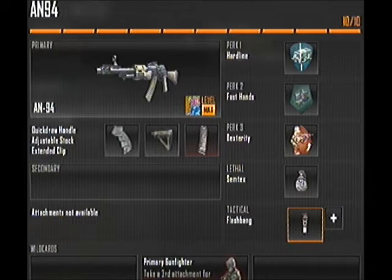I use Hardline to be able to get those killstreaks a lot quicker. I use Fast Hands because if I'm using Extended Mag I won't be able to use Fast Mags, so I need to switch my mags out quickly but still have a high capacity mag. Dexterity helps to get your gun up quicker and win those all-important gunfights. Semtex is good for throwing around, and the flashbang is good for rooms.